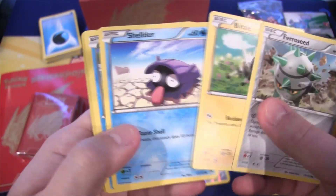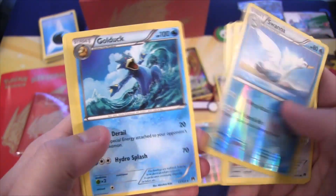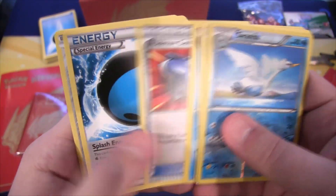Ferroseed, Blitzel, Shellder, Psyduck, Phantump, then we have a Swanna, Golduck, Pokemon Catcher, then a Splash Energy, and Mawile.